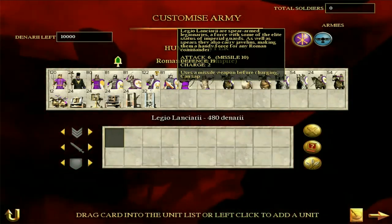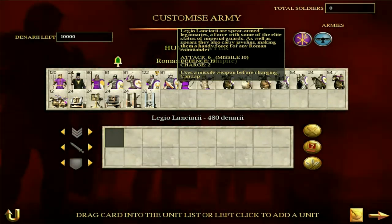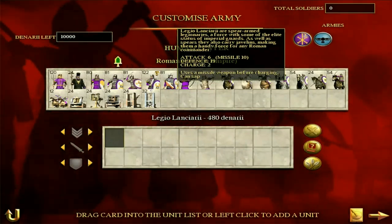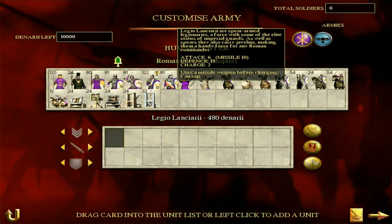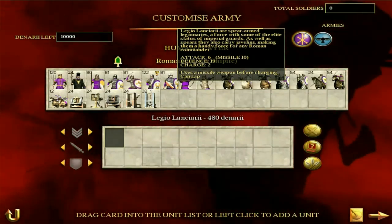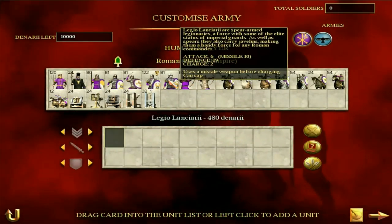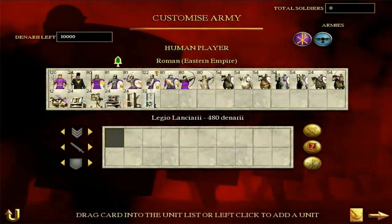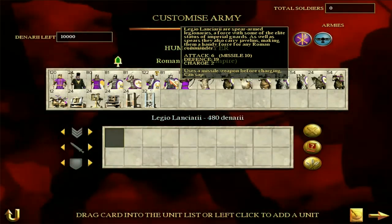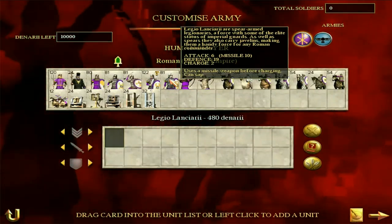Then we're going to get on to the Legio Lanciarii. They are spear-armed legionaries with some of the elite status of Imperial Guards. As well as spears, they can also carry javelins. Attack of 6, defense of 19, missile attack of 10. It's basically a less disappointing version of the Limitanei. Their javelins are pretty cool — I love the fact that spearmen have javelins. It makes them just more useful. Really cool.